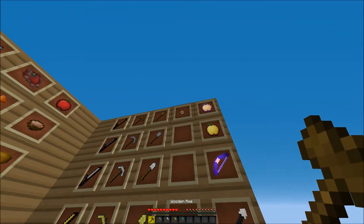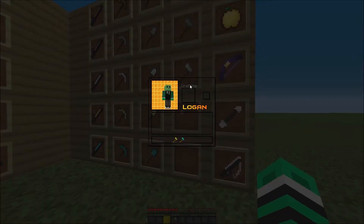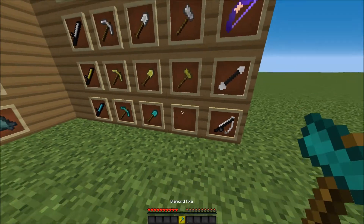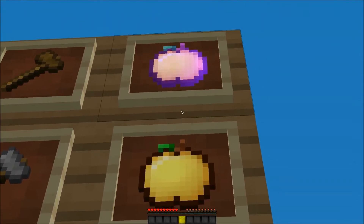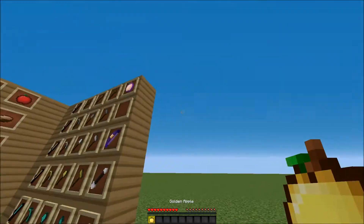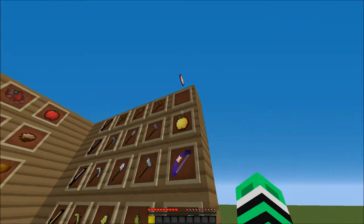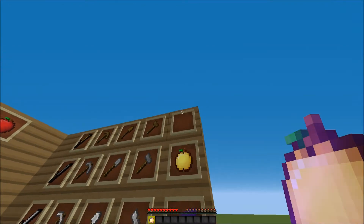I will leave a link in the description. It's called the Waffle Pack. If you like waffles, look at this — it's a clear GUI. It's made for Logan. It's waffles, because waffles are awesome. And there's the golden apple, the notch apple. I'll show you the normal one as well.